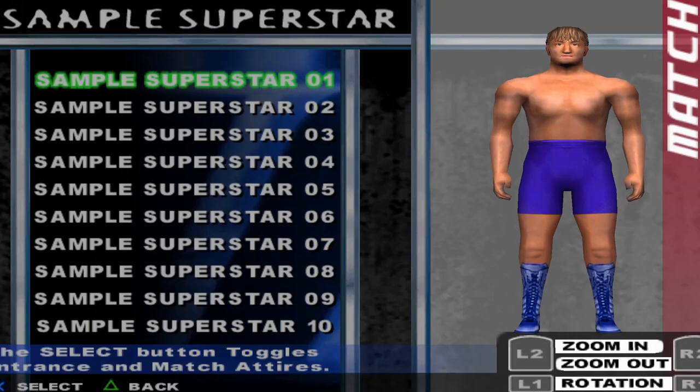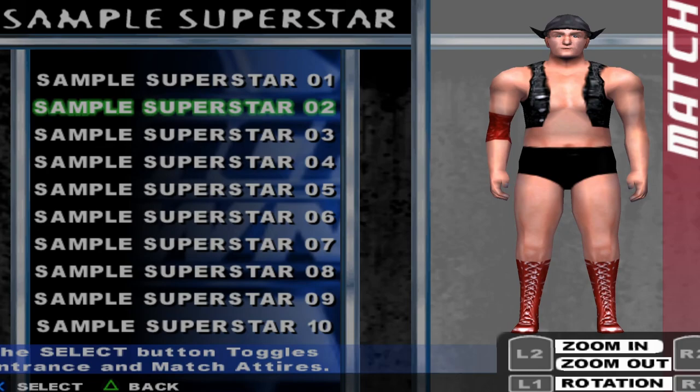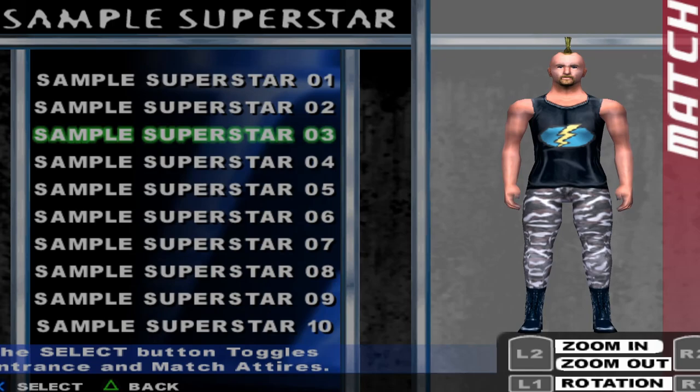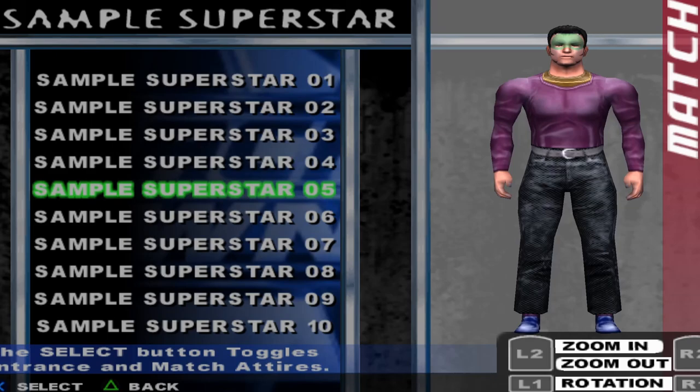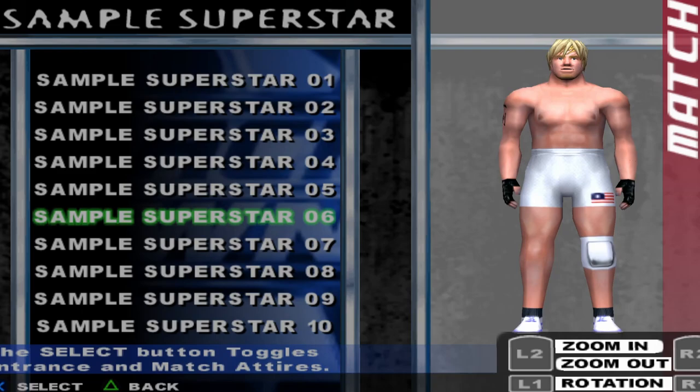We have sample models here. One of these is like Cowboy Bob Orton, I feel like. That one looks kind of like Spike Dudley, and that one is definitely Jeff Hardy. I think Jeff Hardy was supposed to be in this game but he got released or something. So it's kind of cool that they included these wrestlers with slight changes to them. But yeah, that's Create a Wrestler — we won't go too in depth with that.